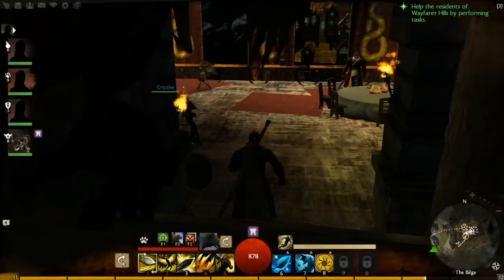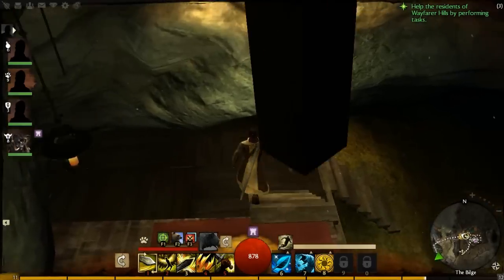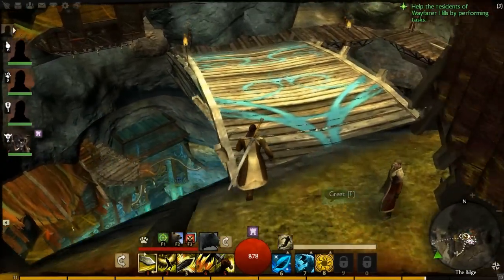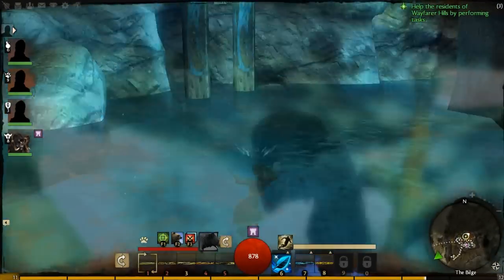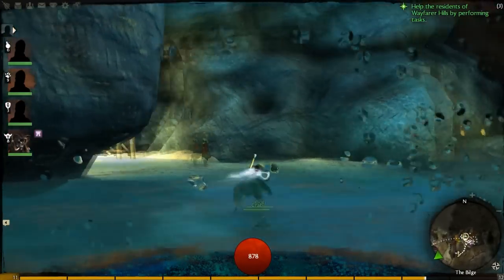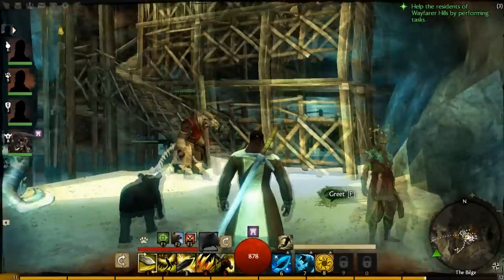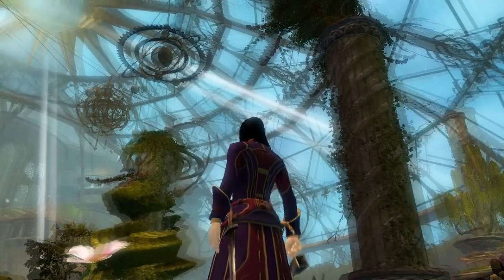And to the right of her was Dwayna. Unfortunately I thought these clips were a bit longer, but it turns out I was a bit trigger happy on my record button. This is the Order of Whispers kind of secret hideout that isn't so secret in Lion's Arch. If you look around the sewers enough you'll actually find this and get to look around it — it's pretty cool, there's a lot of Order of Whispers people. And there's actually a hidden door to that in a separate area.